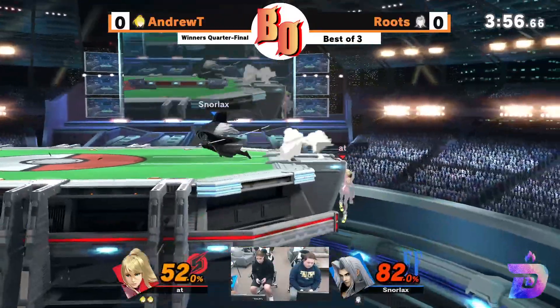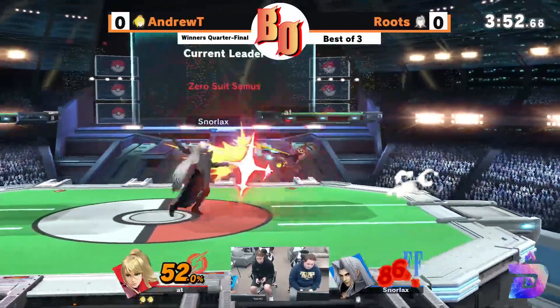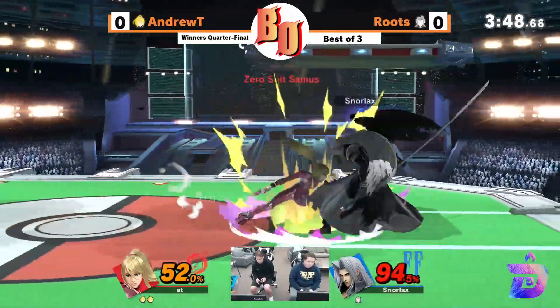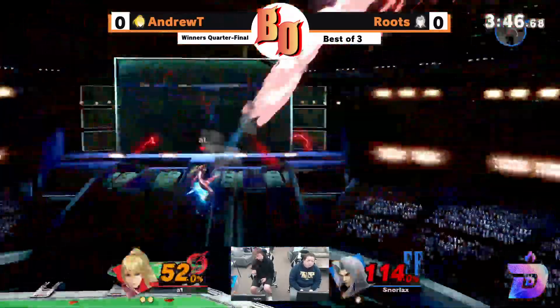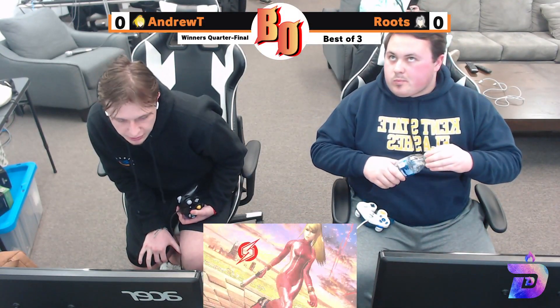Most of the Square characters' grabs are a little bit underwhelming — yeah, it's the Square characters specifically: Cloud, Sephiroth, Hero. All right, this should be the game. Yeah, that's it. Sephiroth is a lighter character, so he's going to be dying to that stuff pretty early.